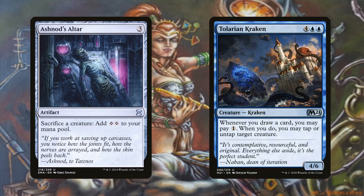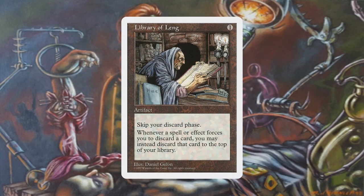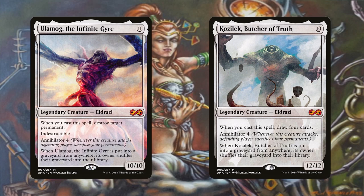Since these combos can go infinite, we can potentially delay decking ourselves thanks to Library of Leng. Since the discarding is not part of Shorikai's activation cost, Library of Leng lets us put that discarded card on top of our library instead, so we draw only one net card per activation. It helps us not lose a card we want to keep, gives us a limitless hand, and protects us from forced discards. Ulamog the Infinite Gyre and Kozilek Butcher of Truth prevent decking by shuffling the graveyard back when discarded. Elixir of Immortality also works as a budget alternative using the infinite mana.